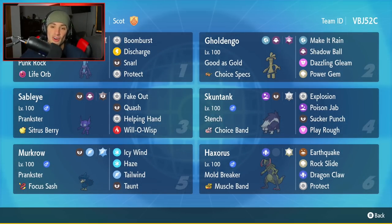Fourth Pokemon is the off-meta Skunktank with Stench as its ability and a Choice Band. It hits really hard and has Explosion as one of its moves, so it can literally just explode — getting the Choice Band damage plus Terastallize in Normal type for extra damage. Pair it with Sableye to Quash the target and go into an explosion for a crazy amount of damage. It also has Poison Jab, Sucker Punch for priority, and Play Rough.